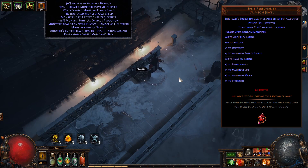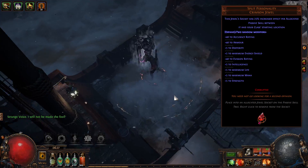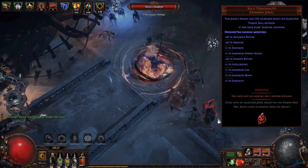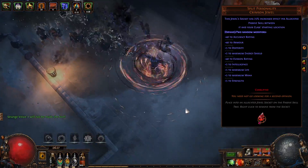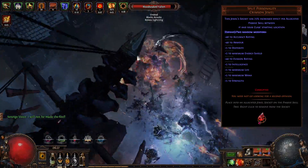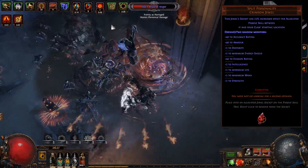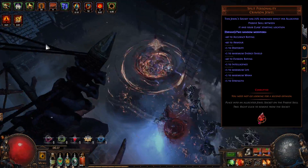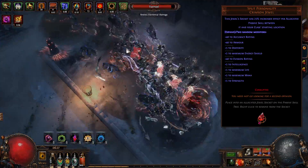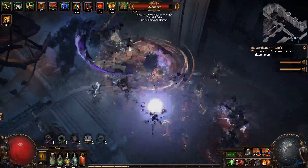Then you can respec into this busted build that basically deletes everything. You are probably going to have more problems with survivability than with damage. I've dropped my impales and I'm still deleting bosses — I'm one-shotting all the mobs in any maps, in Simulacrum. Impales are only for bosses, but even bosses are dropping really quickly without impales.